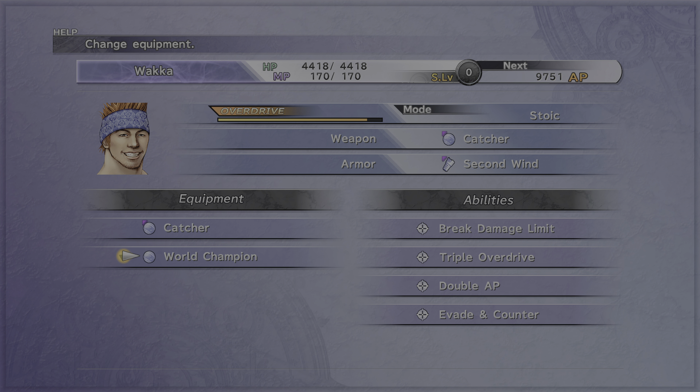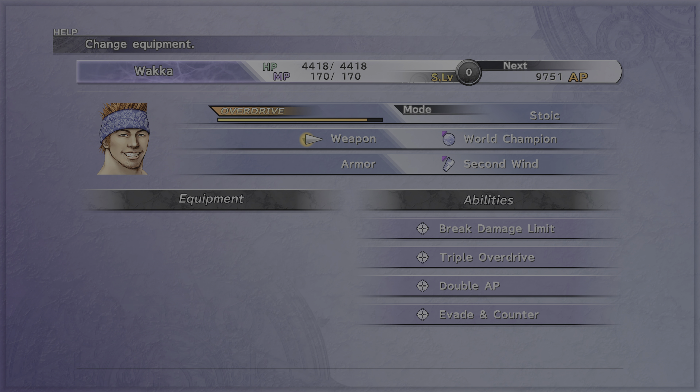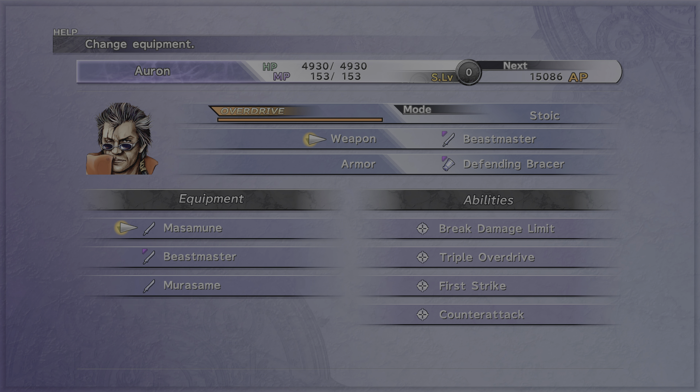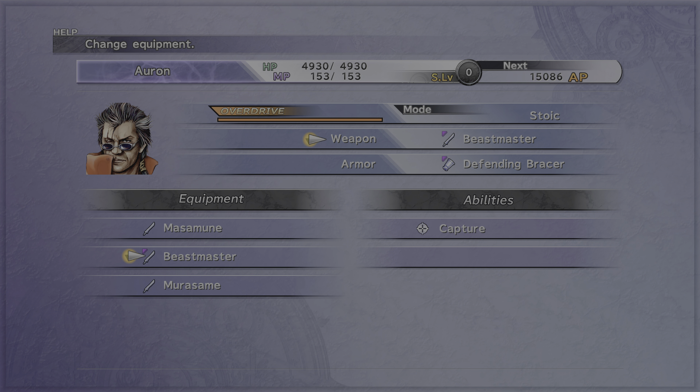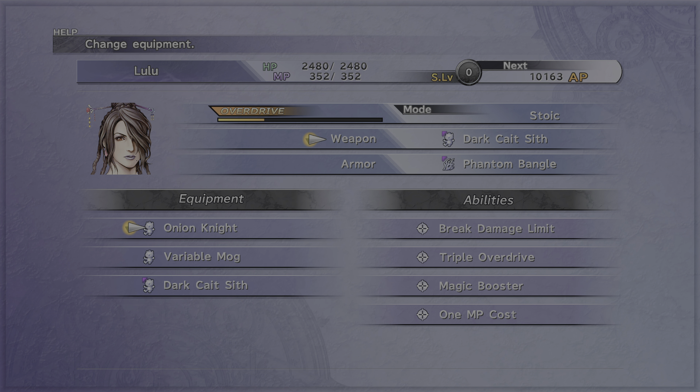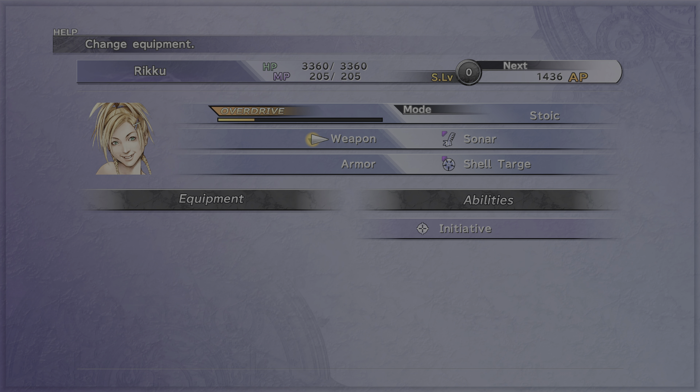So we'll quickly equip the weapons and look at them. The Kaladbolg has Break Damage Limit, Triple Overdrive, Evade Encounter and Magic Encounter. Wakka's weapon has Break Damage Limit, Triple Overdrive, Double AP, and Evade Encounter.